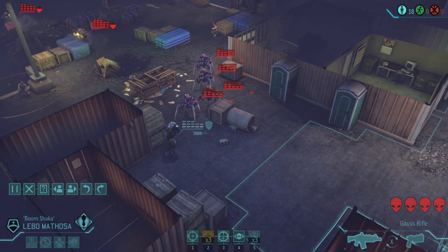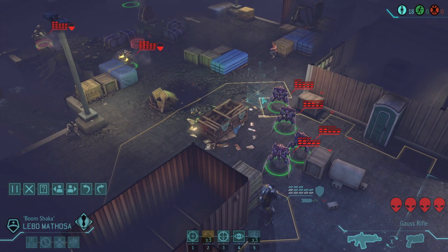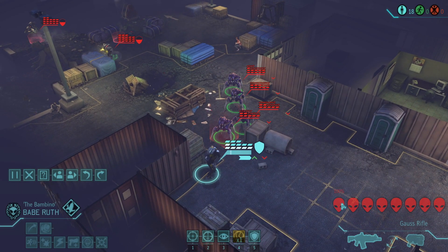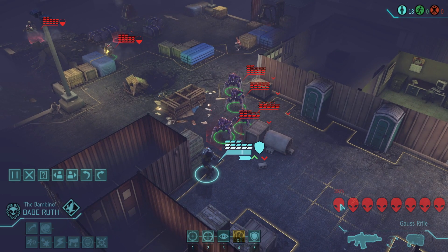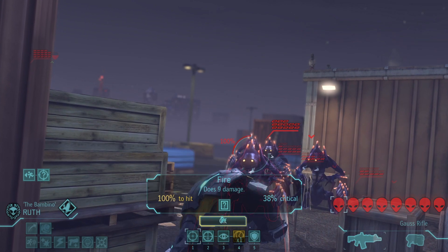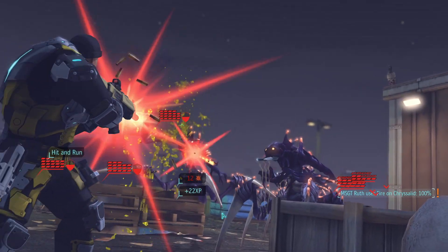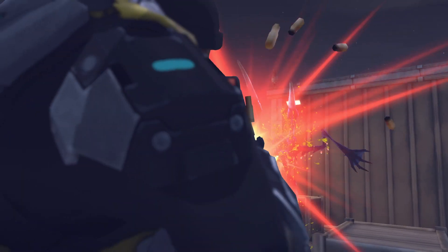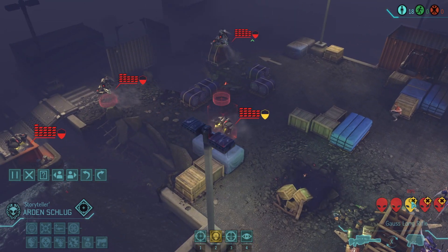Let's see now — all these guys back here can see the chrysalids, so maybe we should focus on them first. We got you right up front, Babe Ruth. You do have hit and run, so let's start trying to have you cut down their numbers, taking out the easiest and closest ones. Let's start right here. And then that means the rest of us will be able to move and fire.